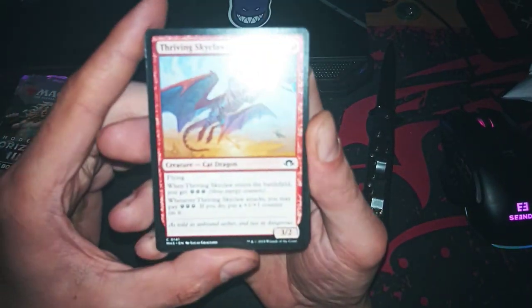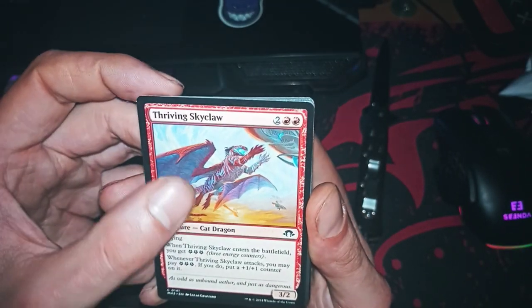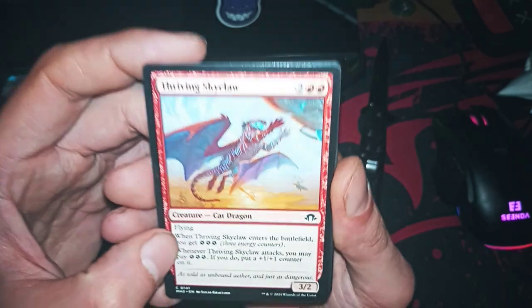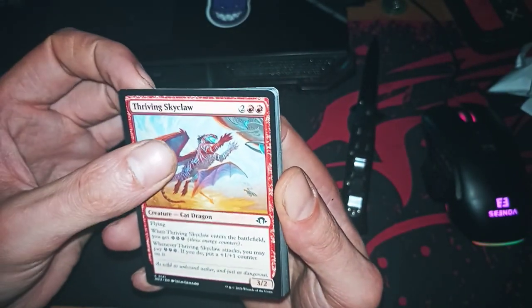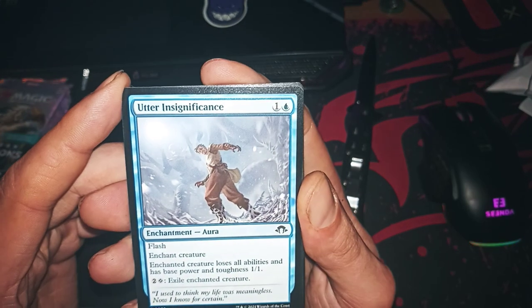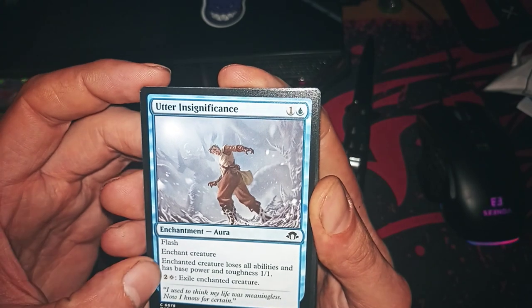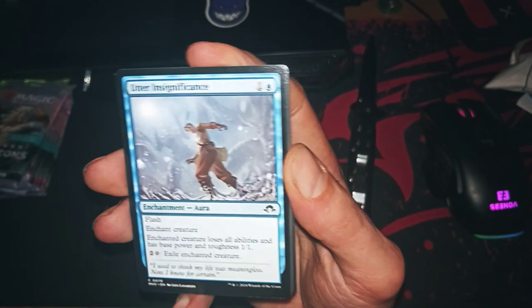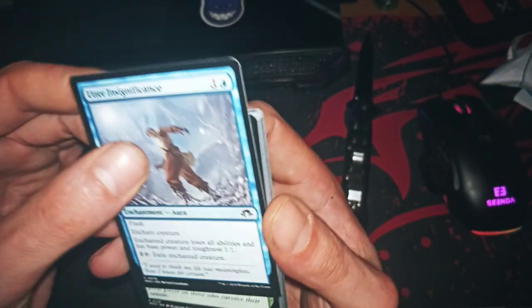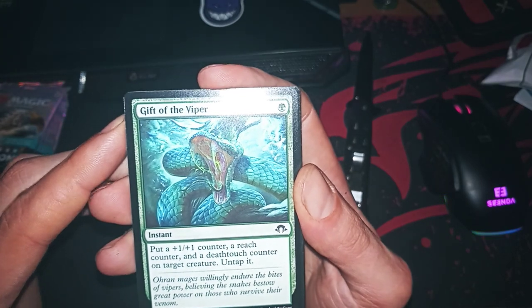We have a common here. Okay, nice — good ability, a bit too much for mana but good ability. Oh, this is very nice. Hey guys, your commander is gone.